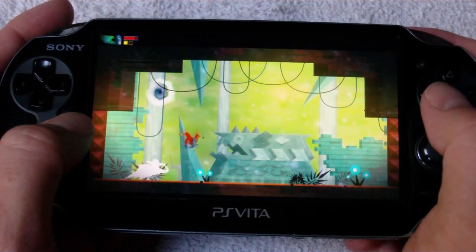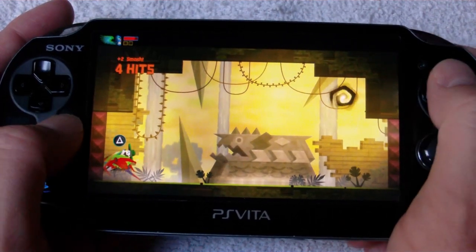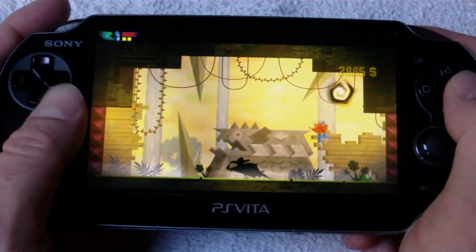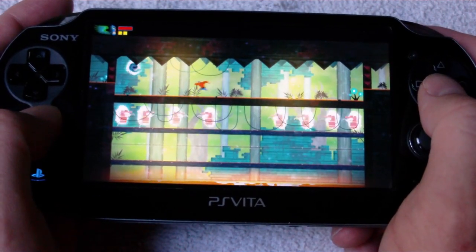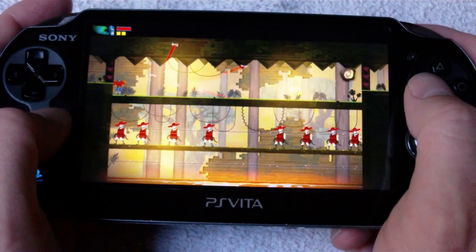Guacamelee is another 2D side-scrolling platformer, though it is quite a bit different from Tales. I've seen many people compare it to Super Metroid on the Super Nintendo, and after a few hours with it I can definitely see the comparisons. I'm not sure if it's going to have the same depth as those classics, but one thing is for sure — the game is filled with the same charm and silliness that made Tales from Space such an endearing joy to play. I'm not going to get too much into Guacamelee here; I'm going to save that for my full review which should be up in a few days.